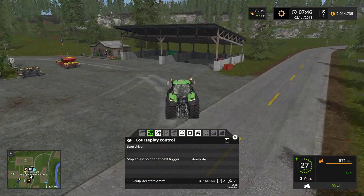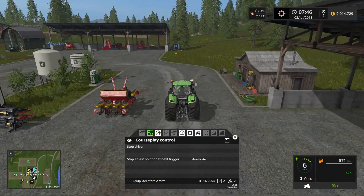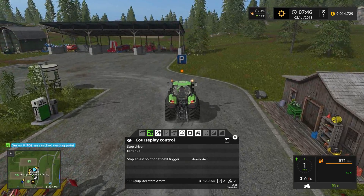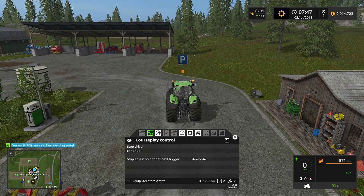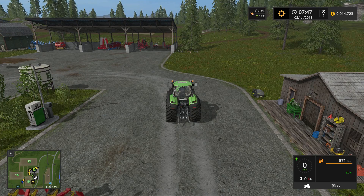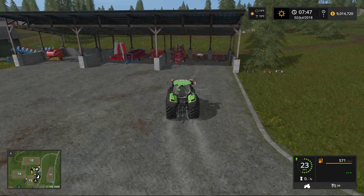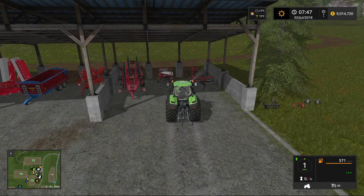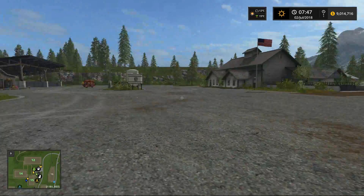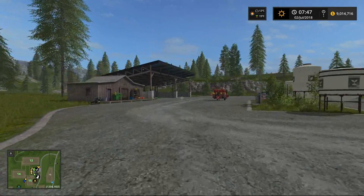As you can see, our Dutz Fahr has returned back to the main farm. He will come up to the parking stop, and we have a choice to either continue — which would send the tractor back to the main store — or we can stop the driver. We want to leave the Dutz Fahr here on this farm, so we'll stop the driver and drive him over here and park him under a barn. Momentarily, our Massey Ferguson pulling our cedars should arrive. I'll edit the video and bring you back when that tractor has come around.